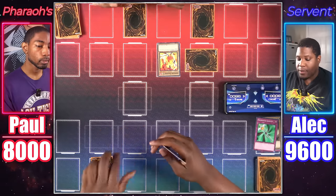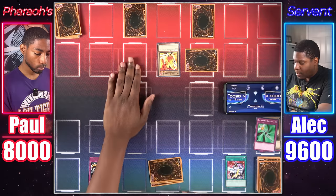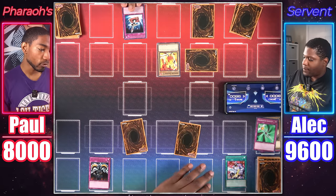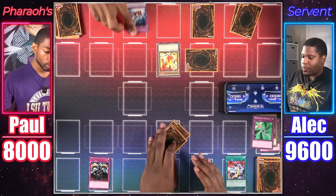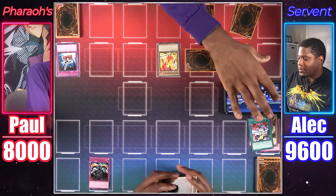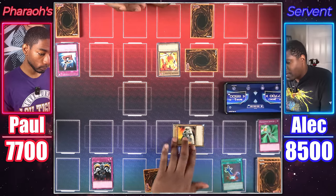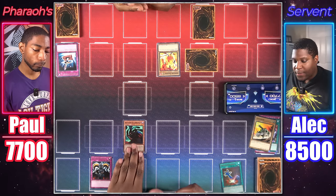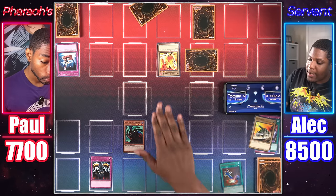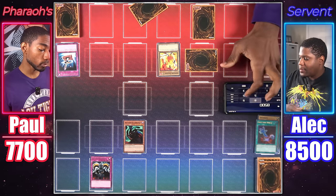Darkfire Soldier number two is going to attack directly. I'll activate Enchanted Javelin — I'll gain 1,700 then take 1,700. During your end phase I'll activate Skull Invitation. I'll activate Nobleman of Extermination targeting a face-down spell or trap — I chain Light Force Sword, banished face down. You won't be getting it back for four turns. I activate Premature Burial, paying 800 to special summon Overdrive, then tribute it to summon Invitation to a Dark Sleep. Its effect means your Darkfire Soldier cannot attack. Premature Burial and Overdrive go to grave — you'll take 600.